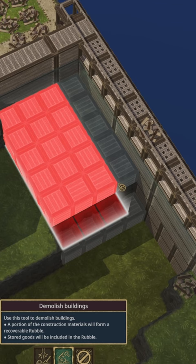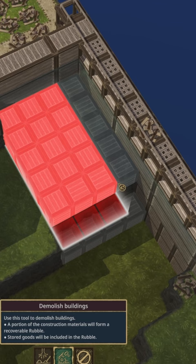Now you can simply go back and delete all these unbuilt blocks. And there you go — no more extra rubble lying around that you can't use.